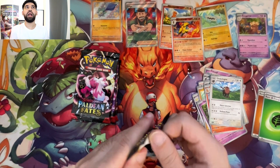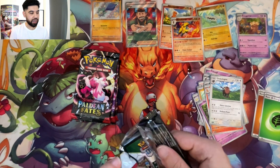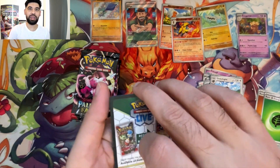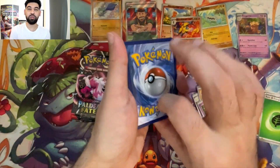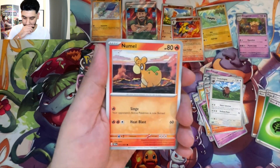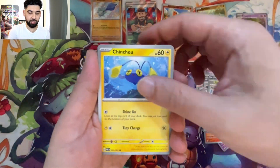Sometimes I like picturing how tall a Pokémon would look next to me — I think, how tall is that Pokémon? Maybe I could beat it up. But then I'm like, no Sam, it would kill you. Even a Jigglypuff — you think you'd run up and kick a Jigglypuff? Before you do, it'll drop the beat, put you to sleep. Next thing you know — you're dead. Killed by a Jigglypuff.